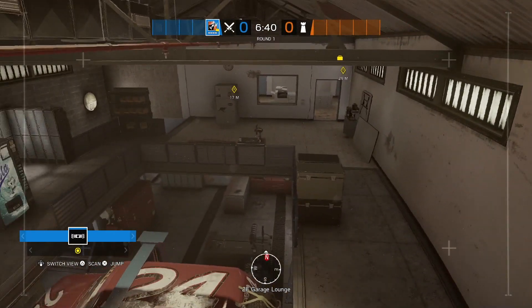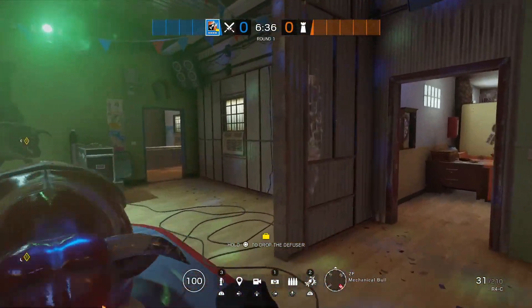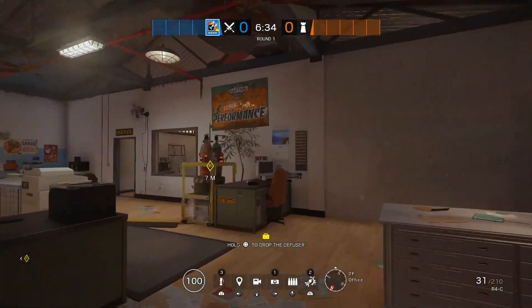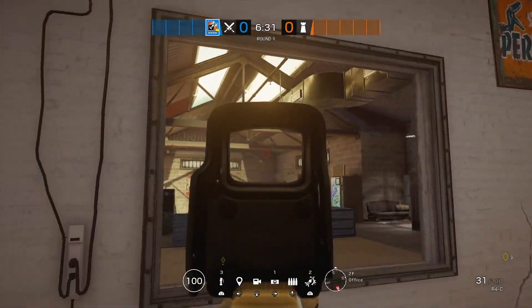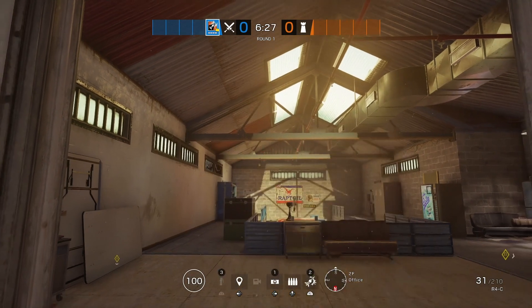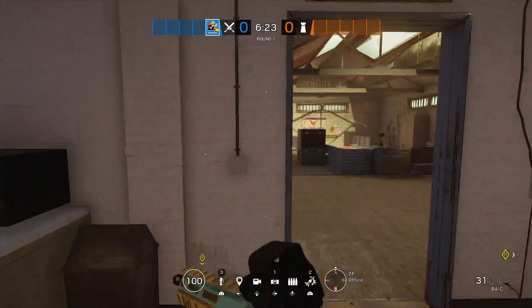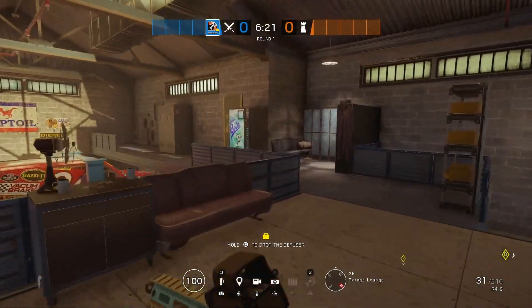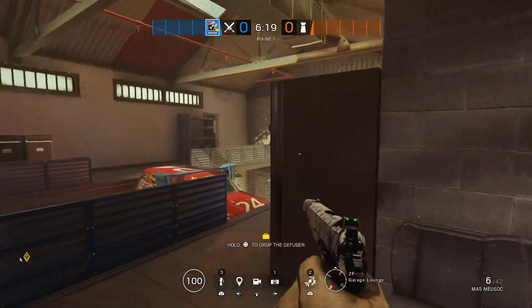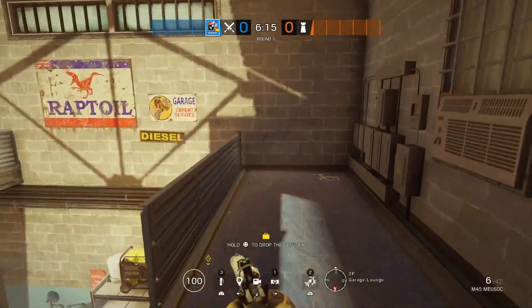If you set up both of these drones in these two locations, you get all the west side information — covering not just shark flank but also garage flank. That way you'll have two different sets of eyes watching both areas that are pretty secretive. Make sure you don't ping though; I've gotten my drones shot because of pinging, but nobody's ever going to look up this high.